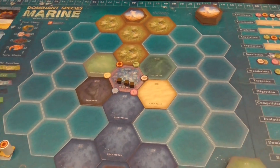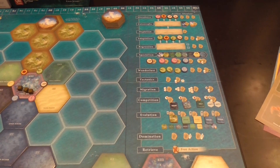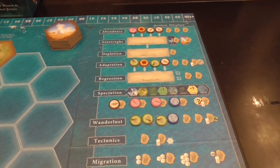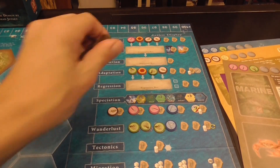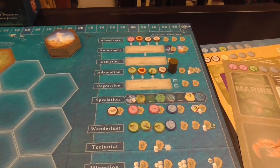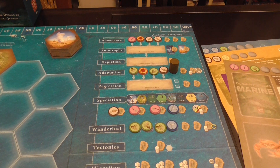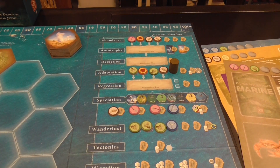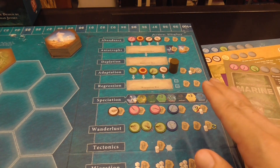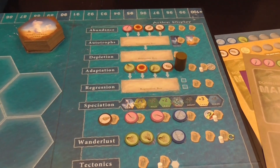The main board is where we place terrain tiles, resources, species, and select and resolve actions. A key difference from the original: the original had an action queue where players placed all cylinders and then resolved them. Not here. This is more traditional worker placement — you place your worker and resolve that action immediately, then the next player does the same. You can also retrieve your cylinders as a free action at any time, getting them all back. It's more fluid than traditional worker placement, with players retrieving at different times and opening up spaces.